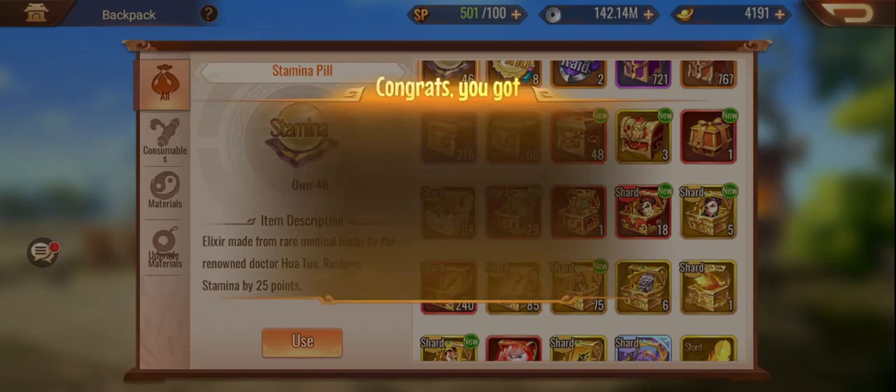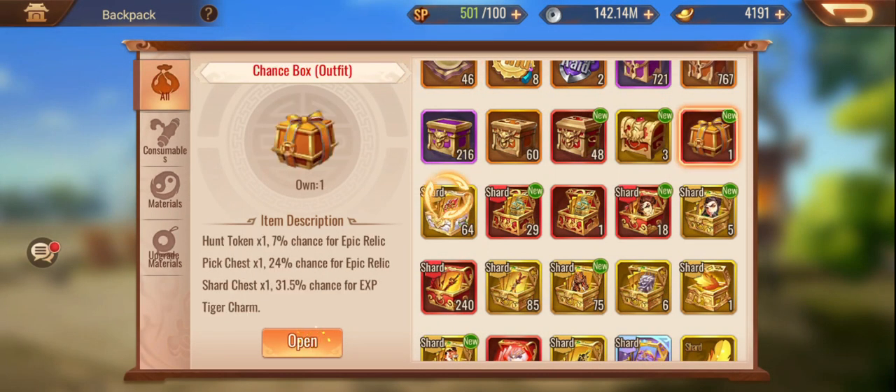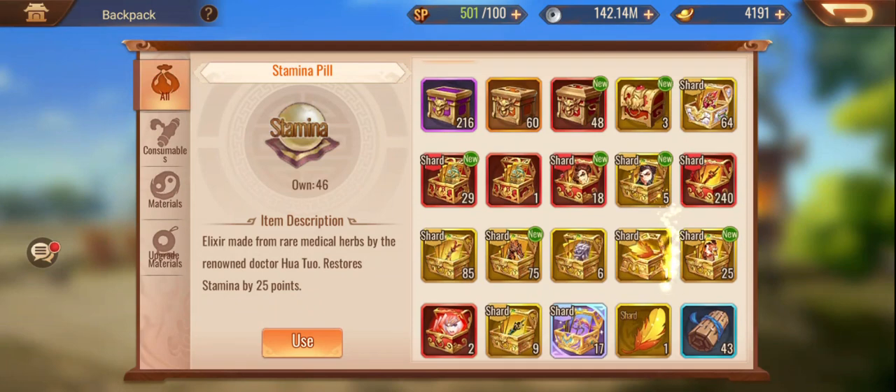We'll open these ones up and see if we get a legendary. We didn't. Can we get anything good here? We got a target charm. That's fine.